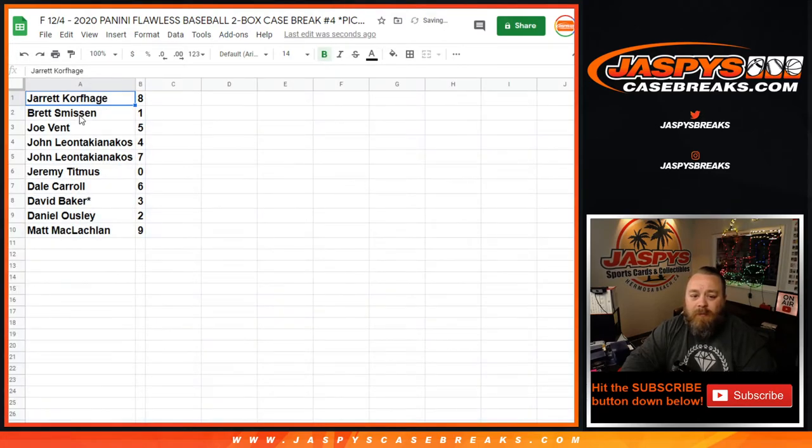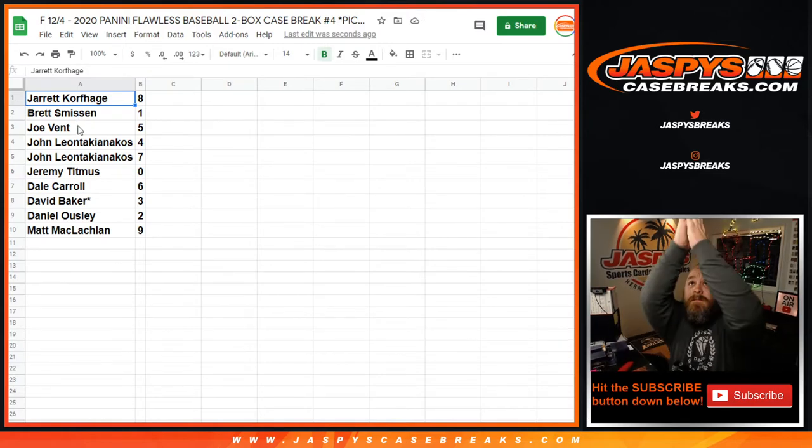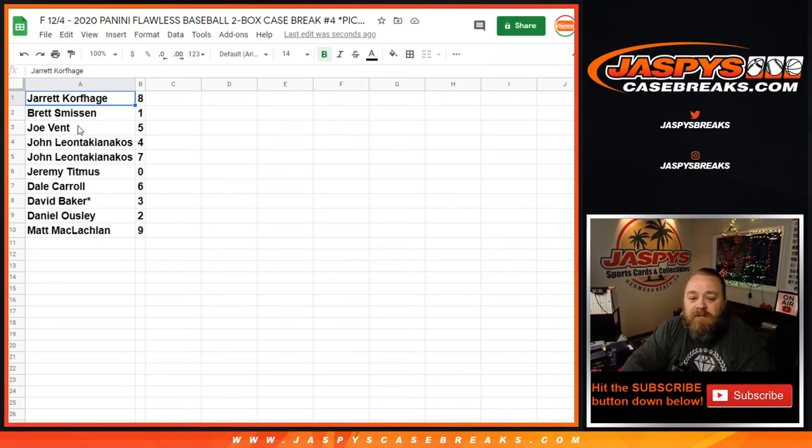Jarrett Corfage with eight. Brett Smithson with one. Joe Vent with five. John Leontakianakos with four and seven. Jeremy Titmuss with zero. Dale Carroll with six. David Baker, last spot Mojo, with three. Daniel Owsley with two. And Matt McLaughlin with nine.